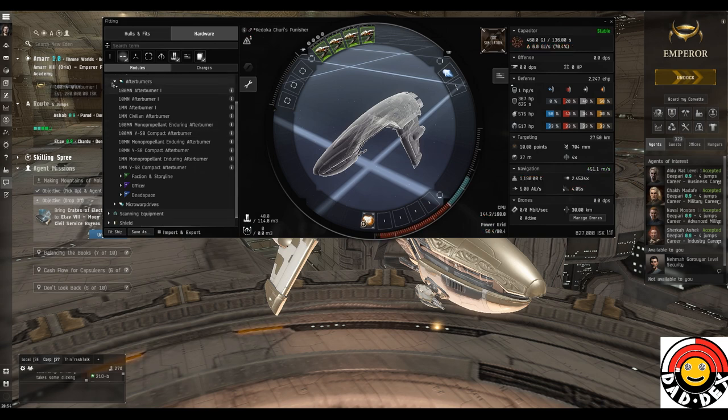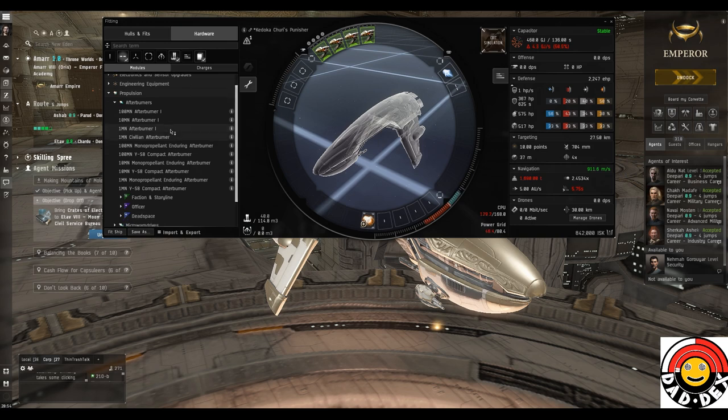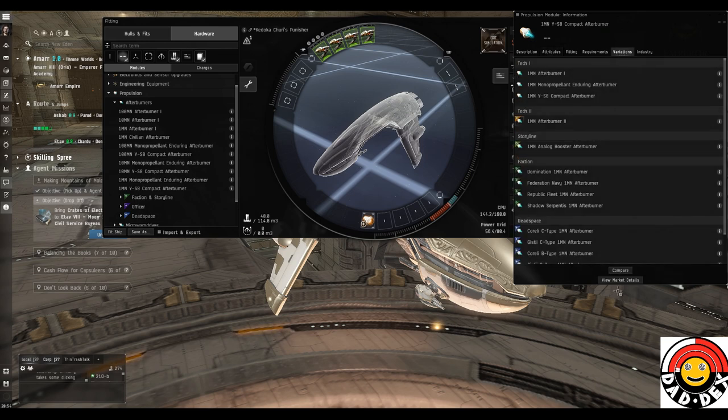Looking at mid slot modules under propulsion: afterburners and micro warp drives. Micro warp drives make you go much faster but use much more capacitor; compact micro warp drives are easier to fit. There's also a restrained micro warp drive - 'restrained' means it has less of a downside, in this case less signature radius bloom which makes you easier to target and hit. We're going with an afterburner - it won't increase speed as much but is much easier on capacitor and we want lots of capacitor to shoot with.